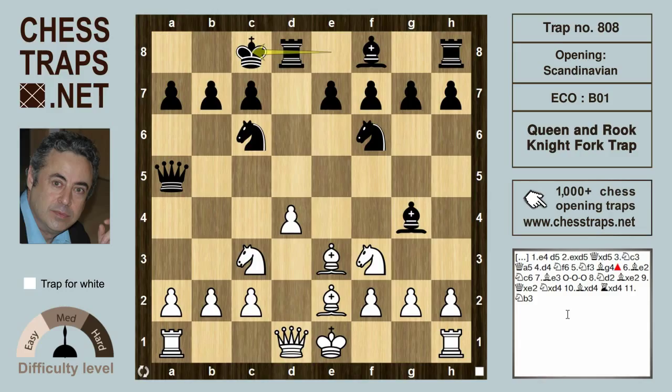After black castles, there's a very interesting try here by white, and this is the one I'm surprised hasn't been played too often: knight to d2.